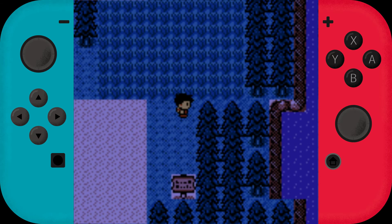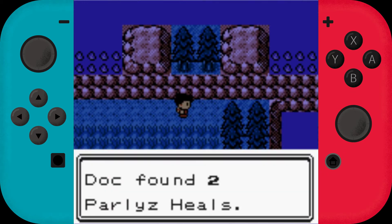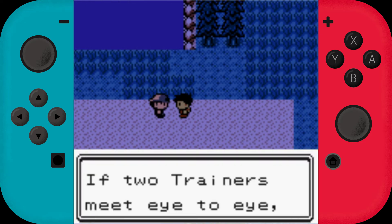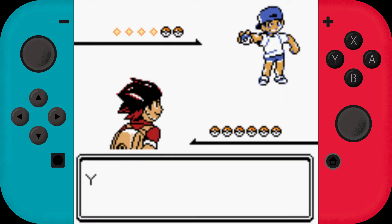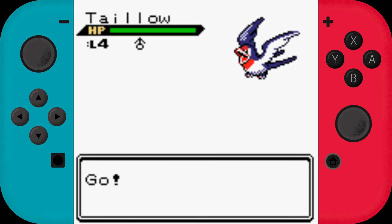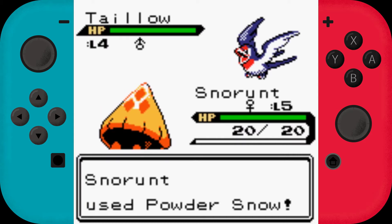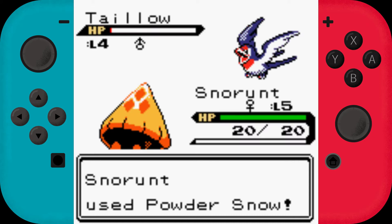Route 72. My item sensor was right — two Paralyze Heals. I'll take it. Love the mapping by the way. 'If two trainers meet eye to eye, the battle begins.' Youngster Jordan — your Taillow is going to have a bad time. He only has two Pokemon, so I probably won't use Hail here.